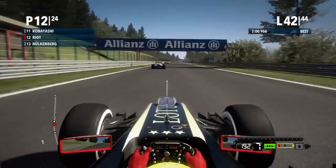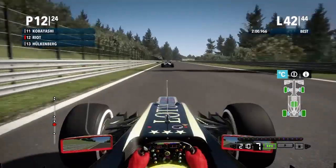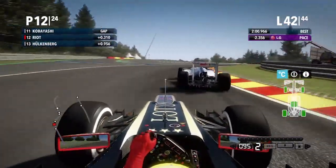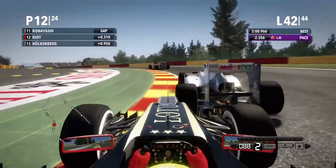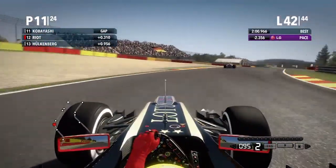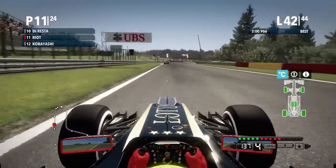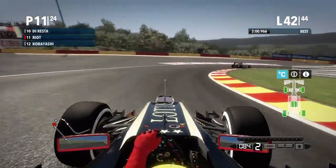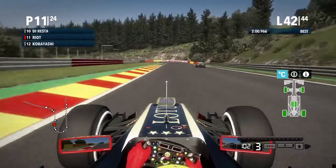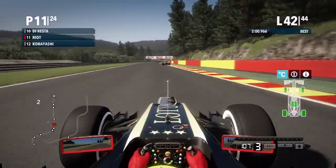So we're in 12th place. DRS is enabled, but Kobayashi is in front, which is really annoying. My brakes are a bit cold, so I need to be careful going into this corner. Get out the way, Kobayashi in the Sauber! I do have fresh tyres now compared to some of the other lot. The car pulls it out quite nicely, so you can really push it — until you do something stupid.